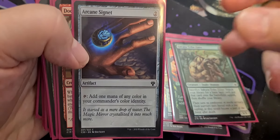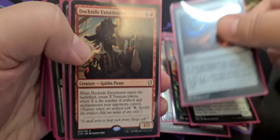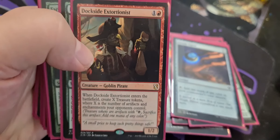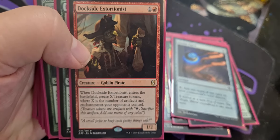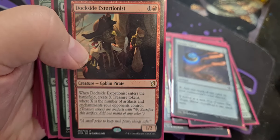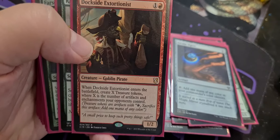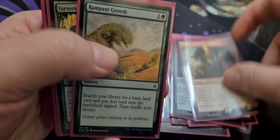Arcane Signet of course — everyone's favorite now-not-overpriced card, adds one mana of any color. Dockside Extortionist is very good and probably still expensive as a single card from a Commander set, just because it's played in multiple formats. One red and one colorless for a goblin pirate — when it enters the battlefield, create X treasure tokens where X is the number of artifacts and enchantments your opponents control. Pseudo-ramp is great.